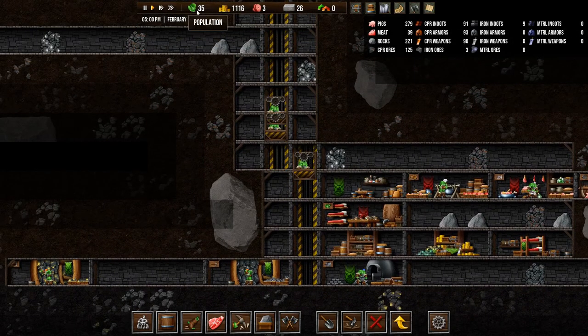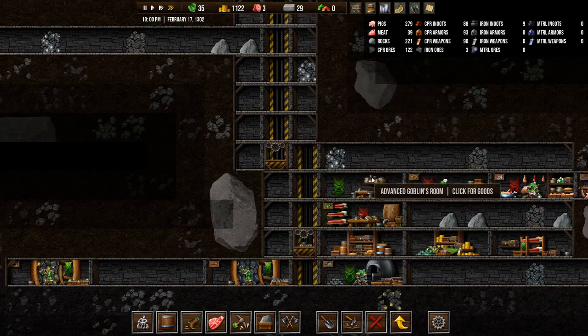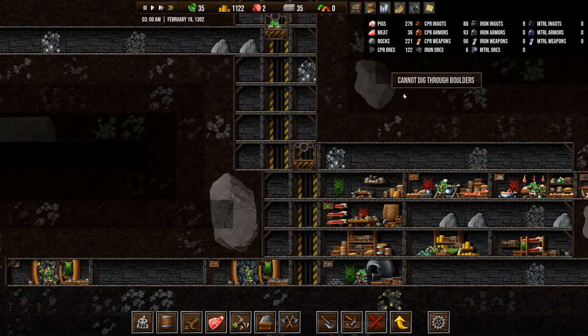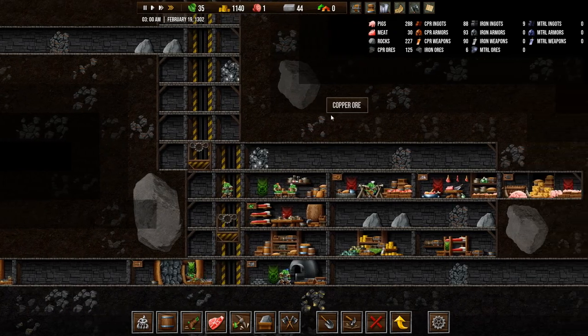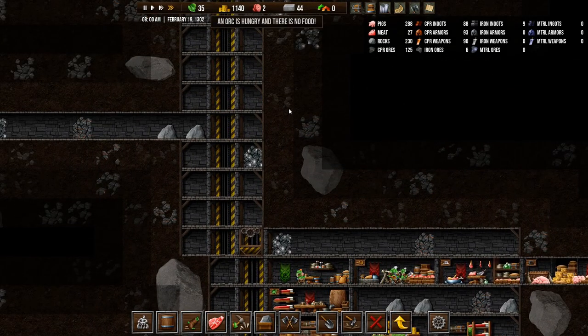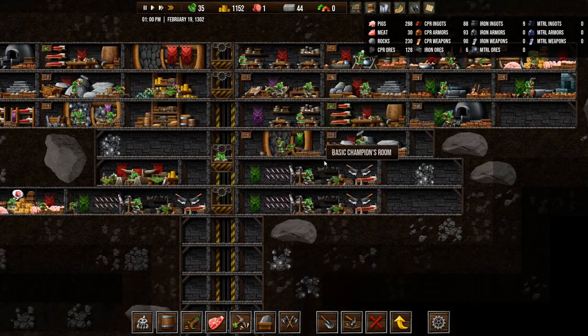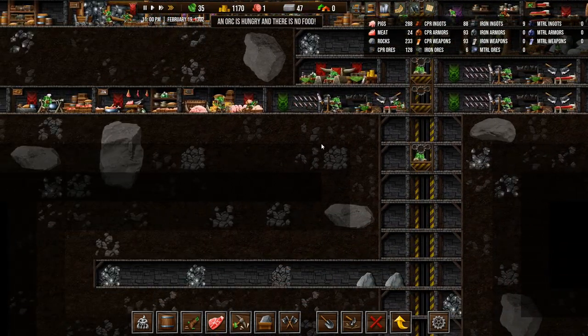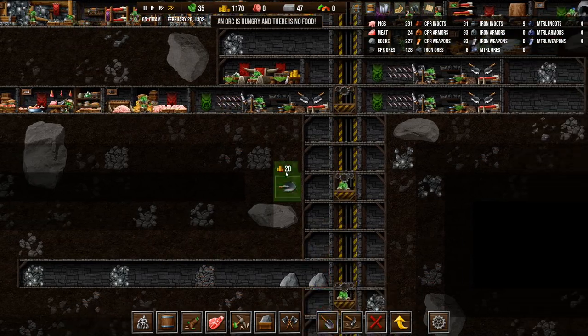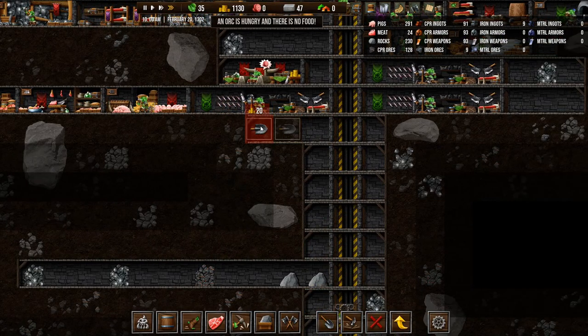We're not getting any stones in, so let's speed it up. We have 9 iron ingots now, but we want iron ores — we have 6 of those. There is no food. We're working on it. Maybe we should dig out a bit here — 1, 2, 3.